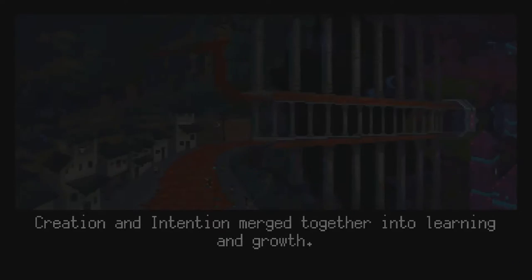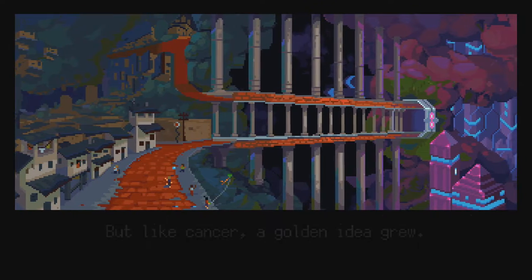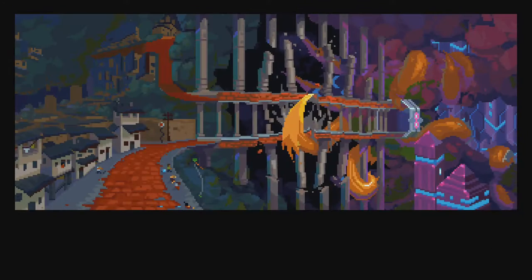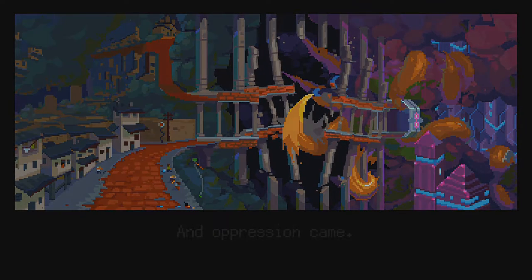That is one nice thing about how new the Switch Library is — you can kind of look through there and find just something random. A golden idea... they invented money. Heh heh.